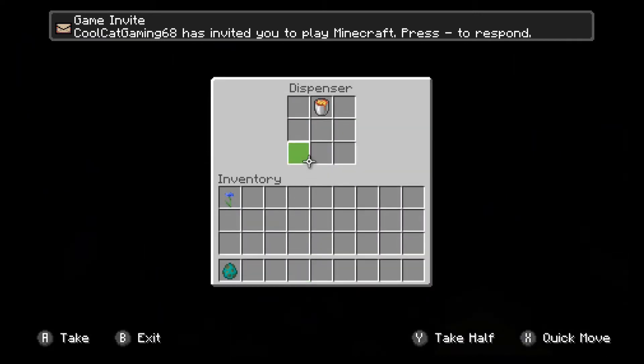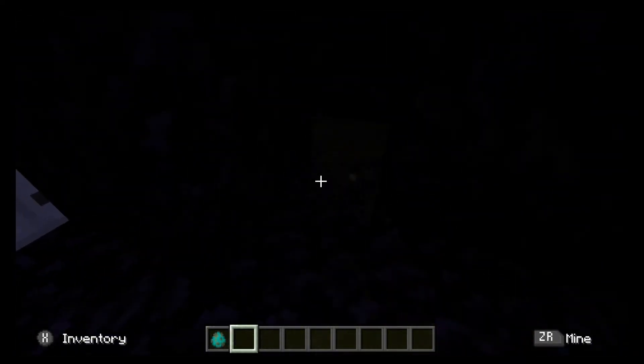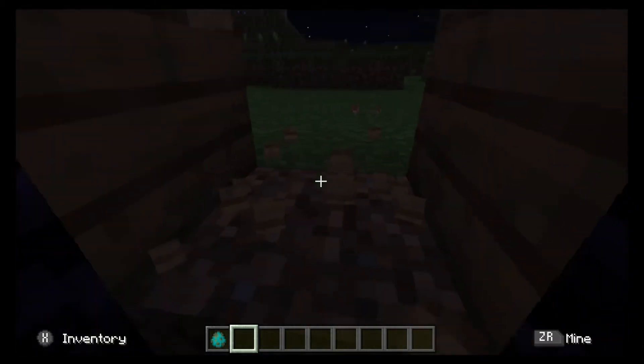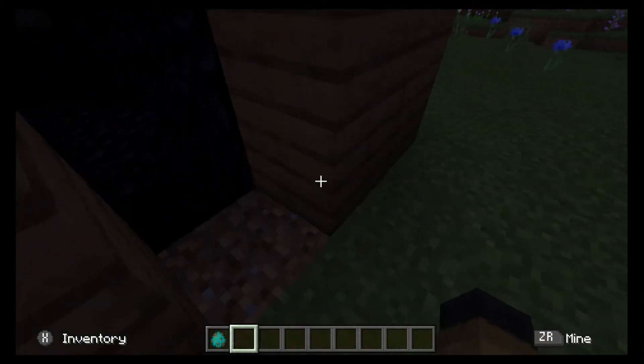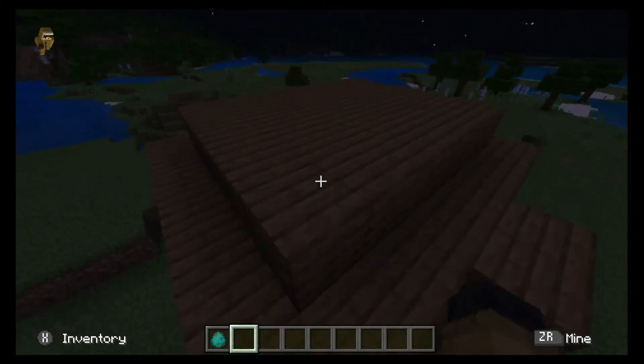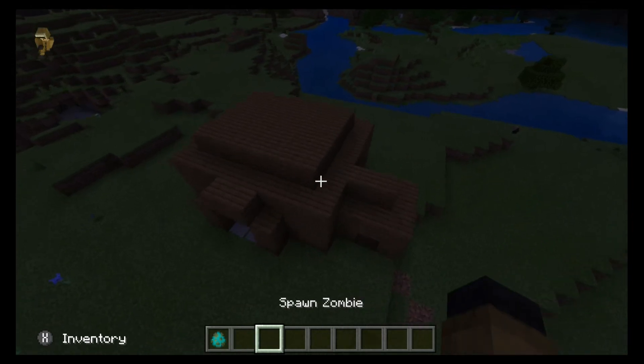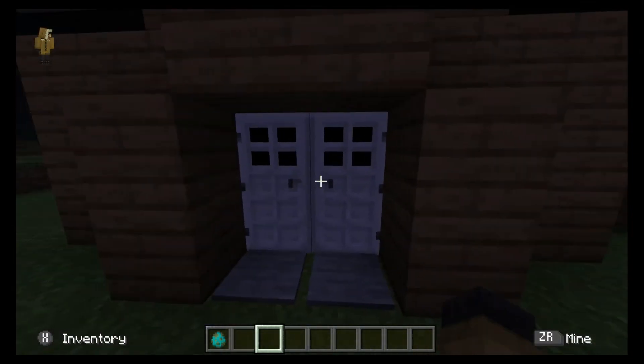So there's a lava bucket in there — you want to make sure the lava bucket's right there. I'm just going to break this for a second to get out, because this is fully obsidian. So you want to get a house kind of like this.